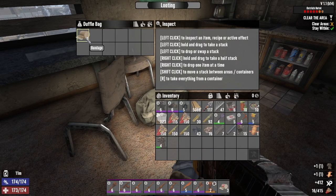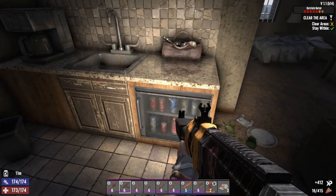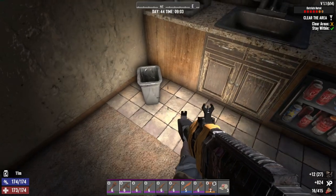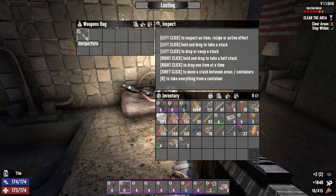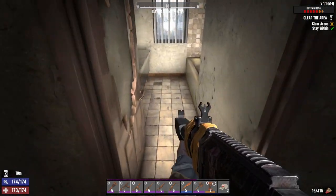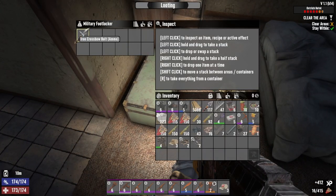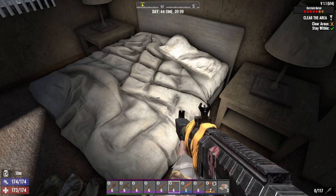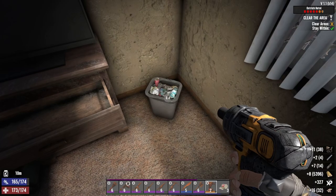Ranger outfit, bandages — maybe we'll find more aloe, we'll keep the bandage. Munitions box that's good. I'll take that iron for sure. We got a weapons bag, steel club parts, and shotgun parts — yeah! Now that we don't need them we're gonna find them like crazy. This game loves to troll us that way. Let's scrap them and get these springs.